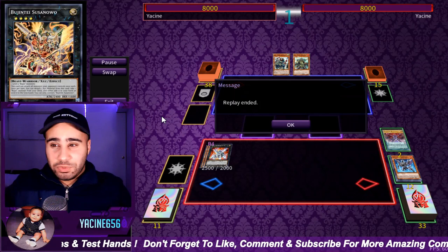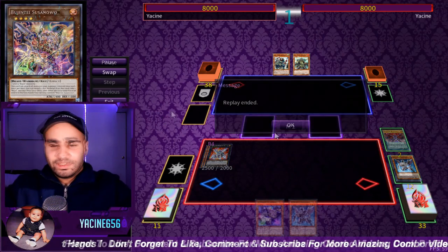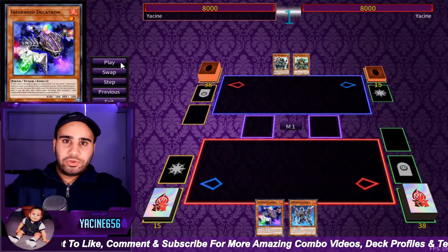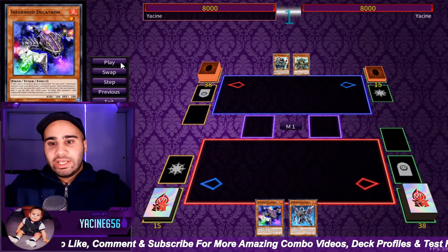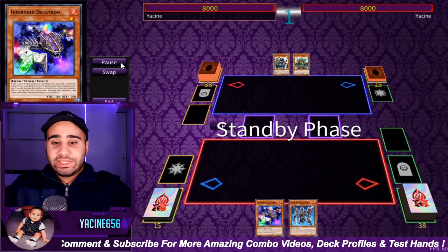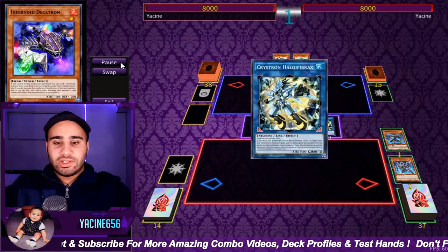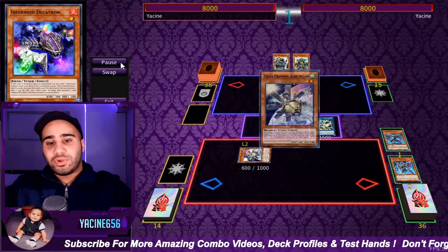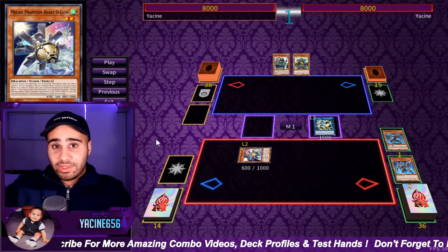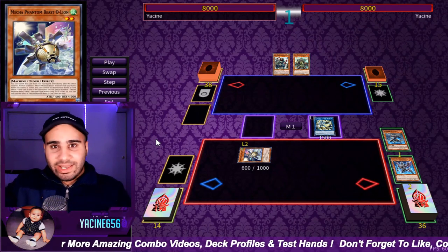Now let's get to the juicier part. If we have Needle Fiber, we can do some sick stuff — we're no longer playing with the Ancient Warrior cards. We're going to go Decatron, whatever, it doesn't matter, then summon our other monster. Needle Fiber is going to summon O-Lion, which by the way you can actually draw in this deck and do the exact same combo because of the unique way this deck is built.